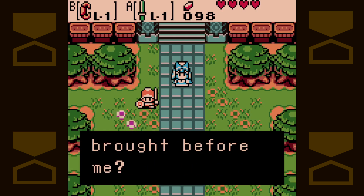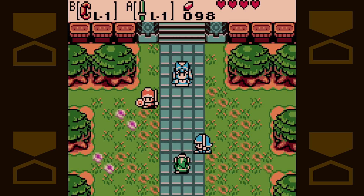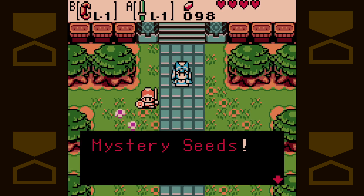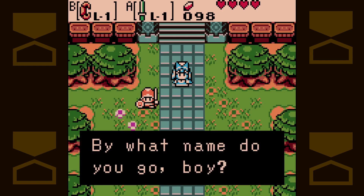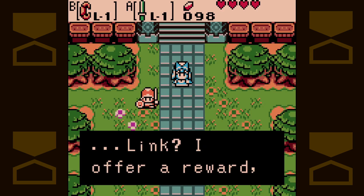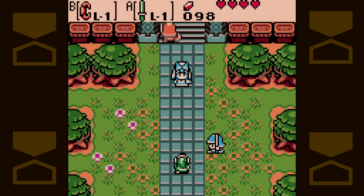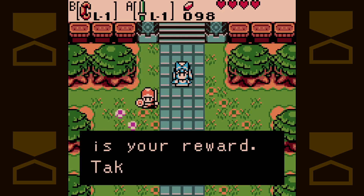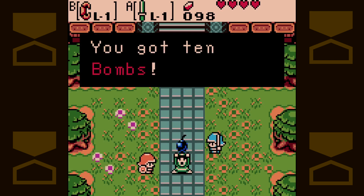What have you brought before me? This guy takes all of our mystery seeds, by the way. Mystery seeds! Meiru desires mystery seeds more than anything else — she will be most pleased. By what name do you go, boy? Link? I offer a reward, Link. Link, this is your reward — take it with great thanks. You got ten bombs!